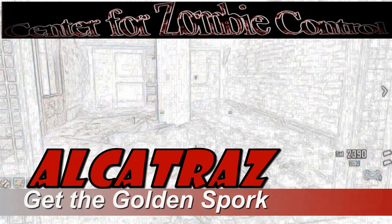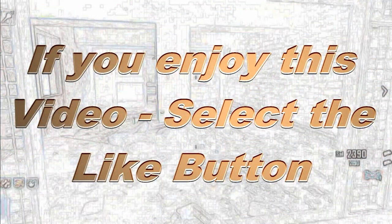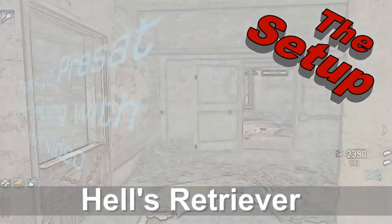Welcome to Center for Zombie Control. I'm Doc Colony. I'm going to show you how to get the Golden Spork. It's a melee weapon that's a one-stab kill to level 35.